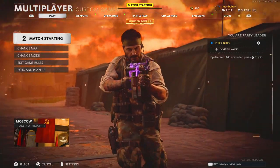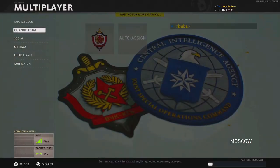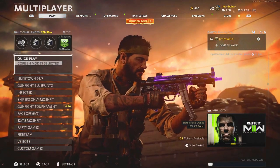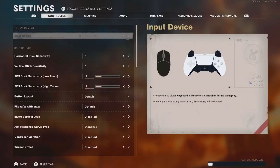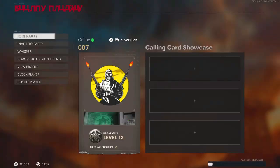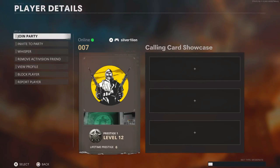This is the easiest bot lobby glitch that still works. All you have to do is start a custom game first and then end it. You will need one other player for this. All you want to do is press Versus Bots, press on Settings, and then tell your friend to invite you. When he invites you, open it and press Player Details. Tell him to invite you again, open that one, and press Player Details again. Tell him to invite you for a third time and on the third invite make sure you join him.